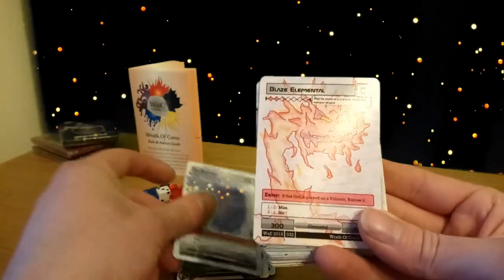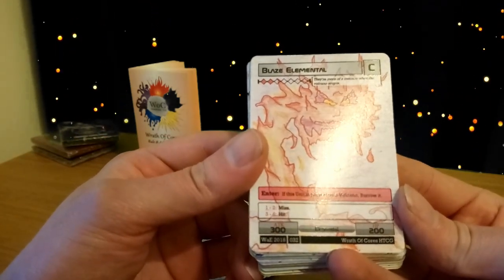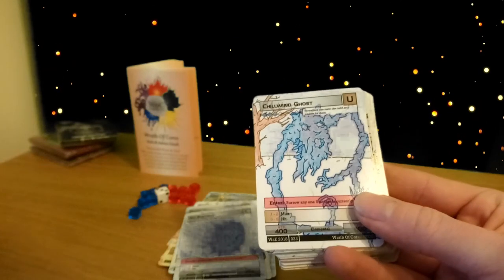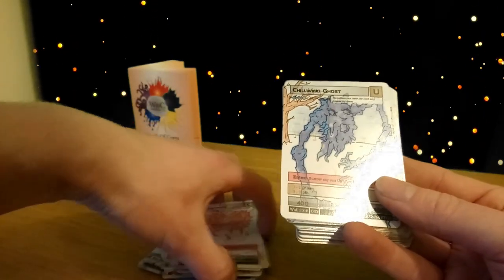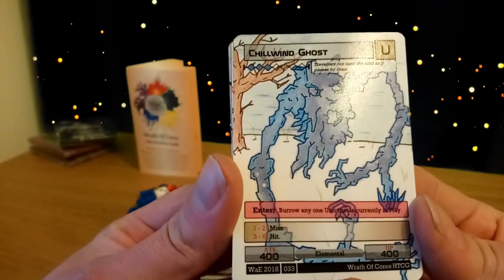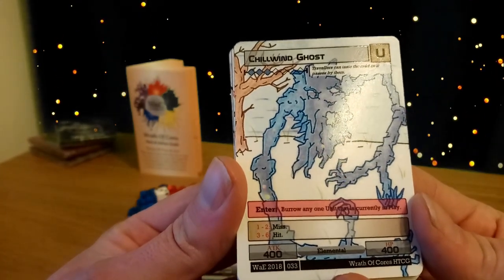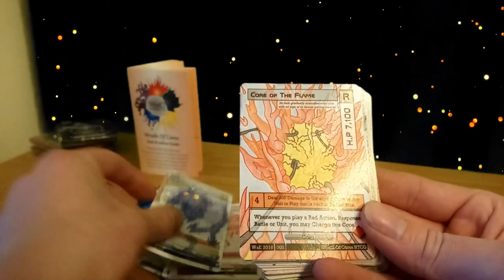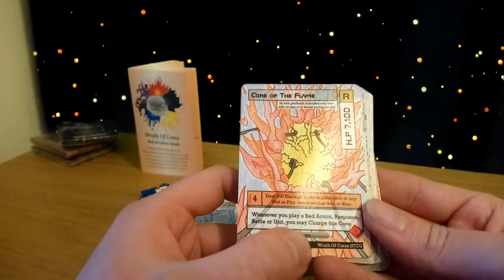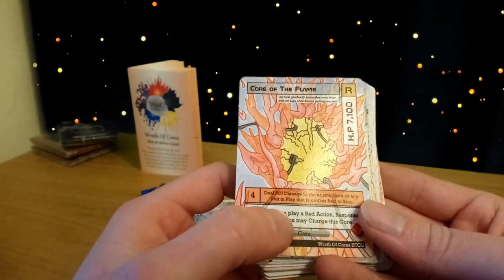Ice element blaze elemental — two red, 300/200. If this unit is played on a volcano you get to burrow it, meaning it's placed upside down so it can't be hit. Julwyn ghost is a blue element costing three blue elements, 400/400 — when it enters play you get to burrow any one unit currently in play, so you can target your opponent's units. The core of the flame: whenever you play a red action, response, battle, or unit you can charge this core. Use four charges to deal 300 damage to the enemy core or any enemy unit that is neither red nor blue.